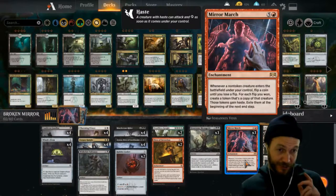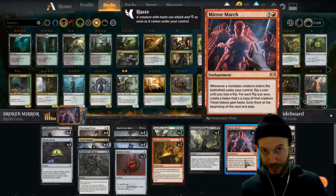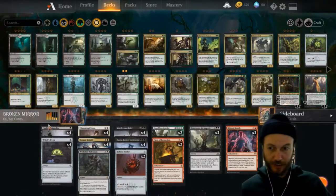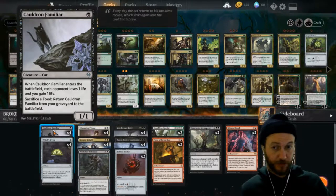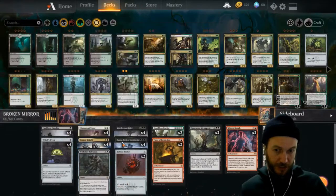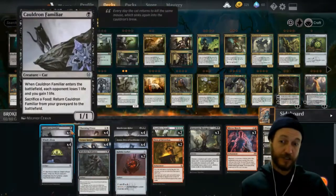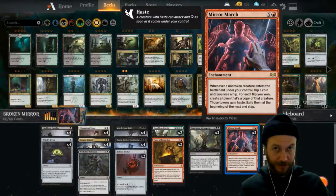When this goes off, it flips a coin, and if we win the flip it makes a copy, then flips again and again — making three, four, or five copies of creatures. We're trying to use the ETBs of these creatures to their maximum value. We have Cold Familiar, which is going to drain and gain. If we get four copies, it does five damage to them and we gain five life. We have the Familiar, the Corpse Knight, the Elf Noble — they're all trying to do the same thing.